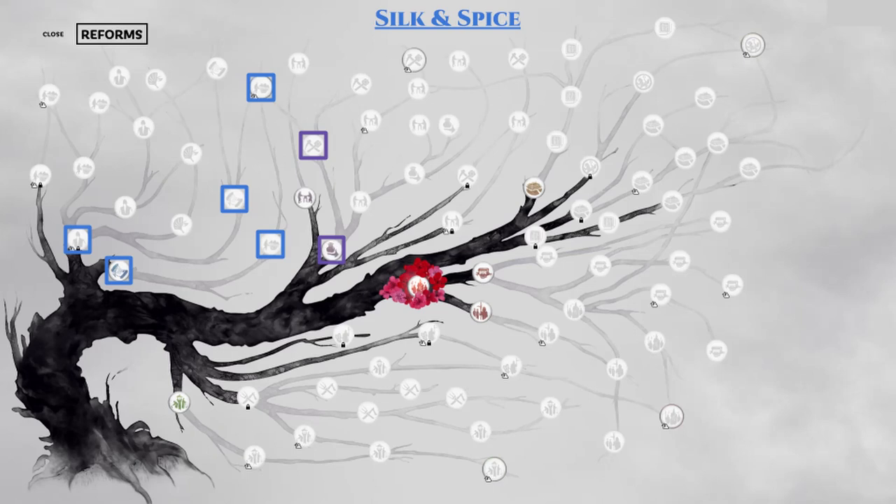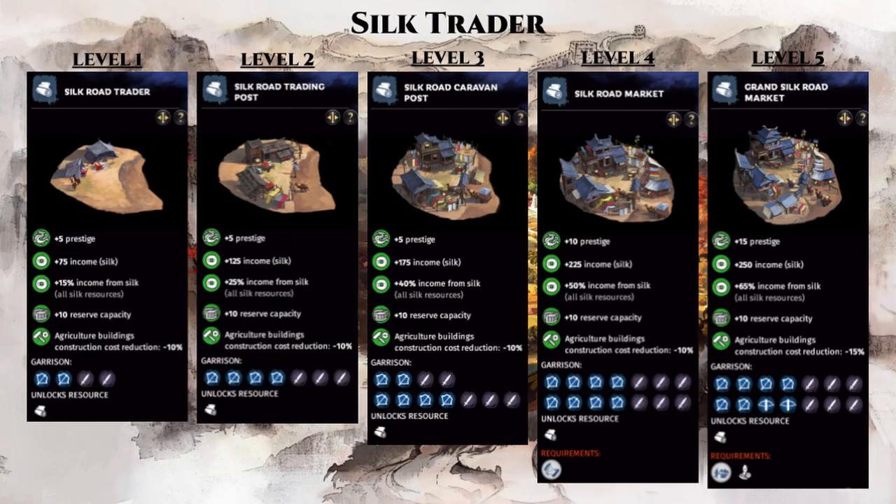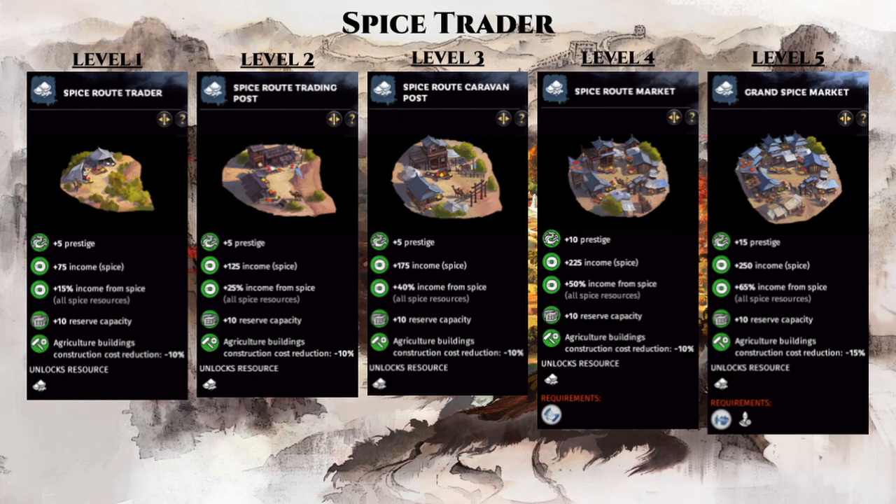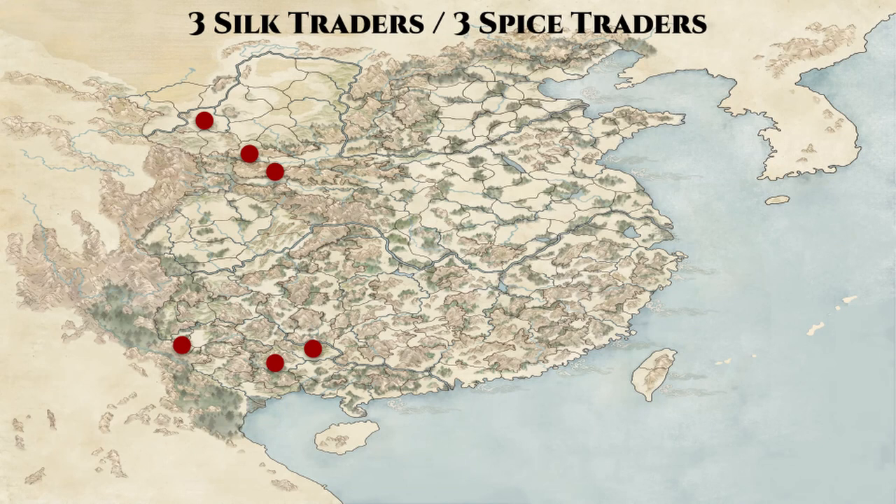Lastly, we'll conclude with the blue and purple branch that is the Silk and Spice branch. Silk and Spice are specialty counties that produce alternative income sources not part of the standard peasantry, commerce, and industry incomes. I like to compare these to the railroad properties in Monopoly, because the more of these you collect the more lucrative they become, as their income multipliers are all faction-wide based, so stacking becomes a much more powerful tool here. The silk trader counties produce a flat silk income source with a faction-wide multiplier boost, and the spice trader version offers the exact same figures but with a different spice income source. There are a total of 3 silk counties in the northwest and 3 spice counties in the southwest, as shown by the map here.